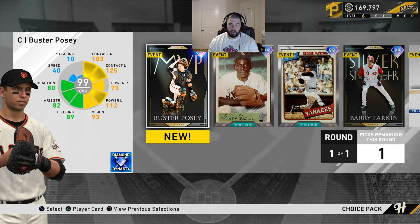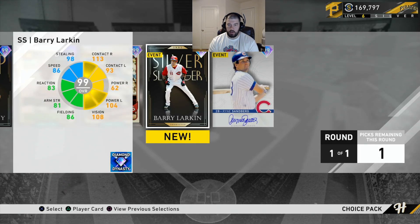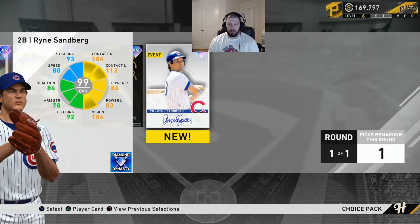The five players are: the 2012 MVP Buster Posey, Prime Minnie Minoso, Prime Reggie Jackson, the 1995 Silver Slugger Barry Larkin, and the Signature Series Ryne Sandberg.